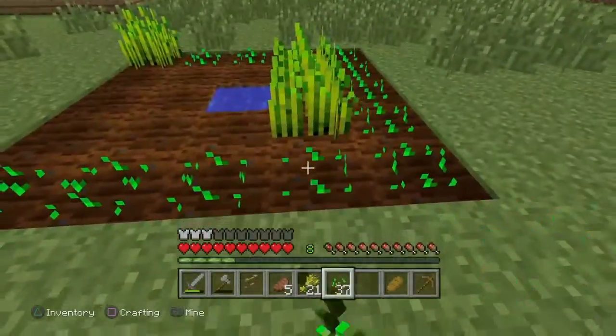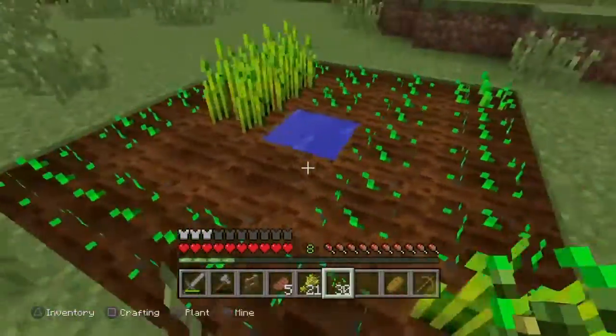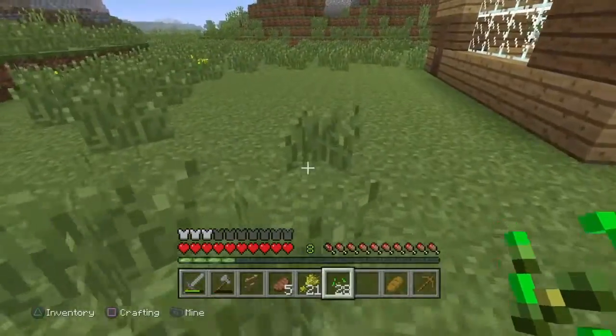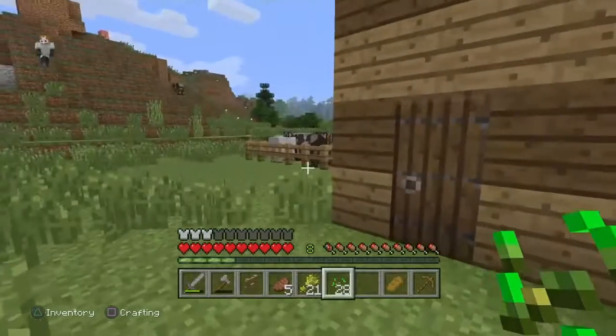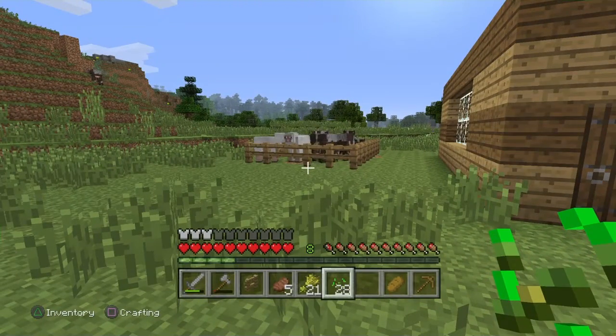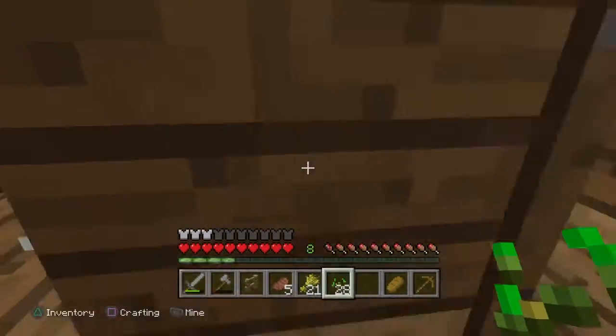That's gonna be a little tricky because the horse doesn't go where I want it to without a lead or a saddle. I think you can craft saddles now — I don't know how. Give me a minute, I'm actually gonna look that up. Okay — I don't know, maybe you can't make a saddle.